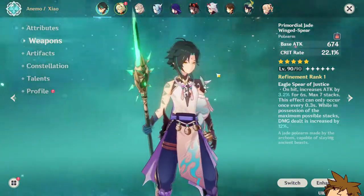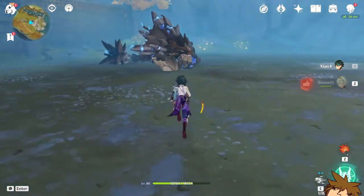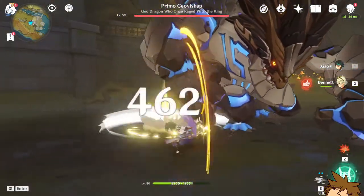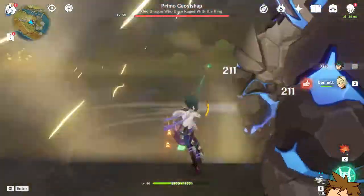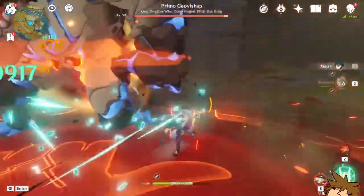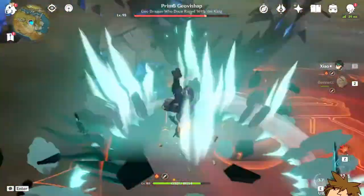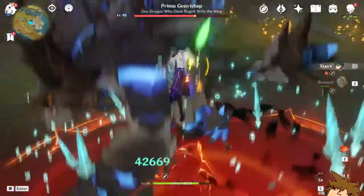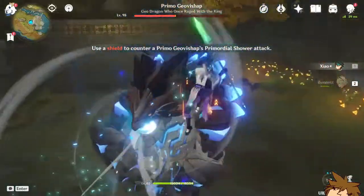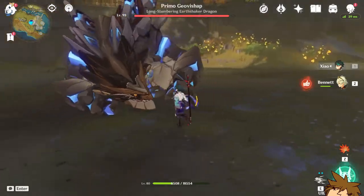We're going to try the big boy Geo Bishop. Let's get on with it, come on. We should be getting the passive stacks now — yes, we do have the passive now. Dash, dash, and we still have the passive going. We're doing 41,000! Then 42,000, and the maximum looks to be around 43,000.